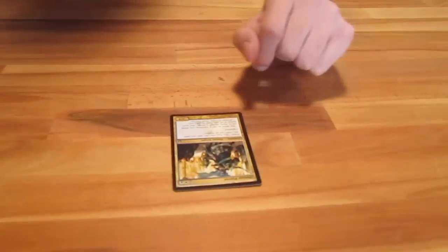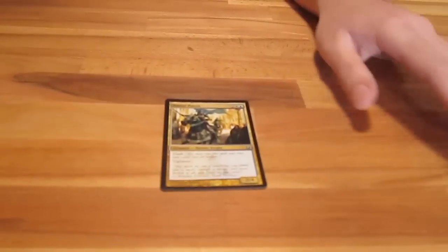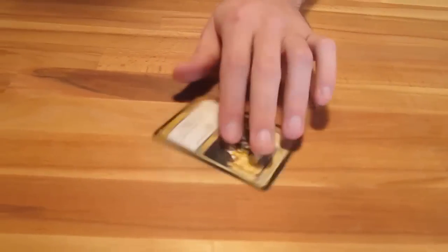The other mechanic on this card is Vigilance. Vigilance lets you attack without having to tap. The reason why that's good is because this guy's a 2-4 — his job in this game is to block; he just looks like a blocker. Vigilance lets you attack but also hold back to be able to block. This card is very powerful in limited. It's got some cool mechanics and it's a good card to play with to learn Flash and Vigilance.